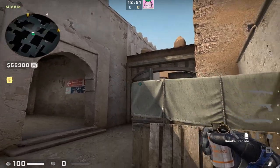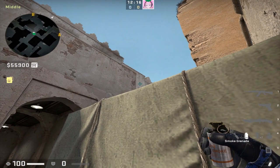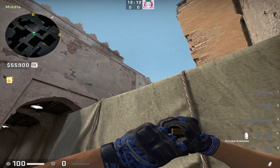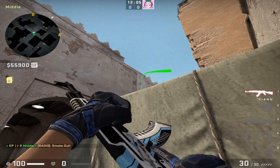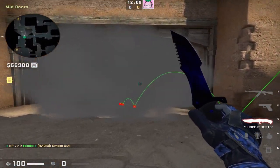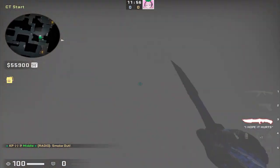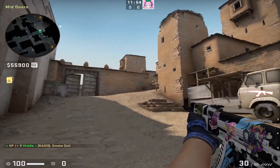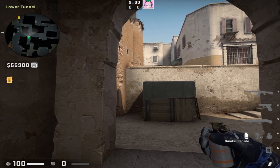In order to go mid to B and split the bomb site, you're going to want to throw a smoke to block off CT spawn. Find yourself in the corner of Xbox and put your crosshair along this smudge or crack in the wall. It's a simple left click throw, and this one lands on both 64 and 128 tick. It's going to perfectly block off CT spawn with no gaps, allowing you and your teammates to get through and split the B bomb site.